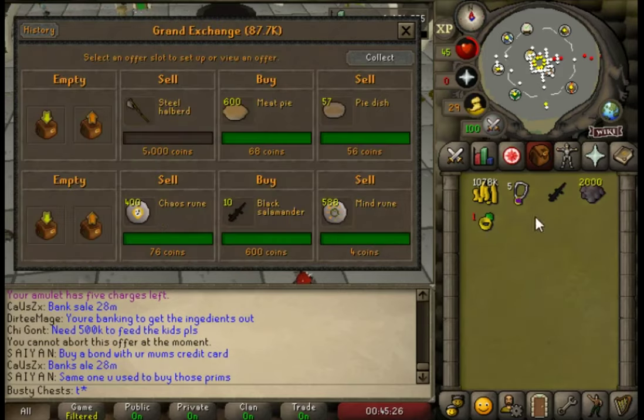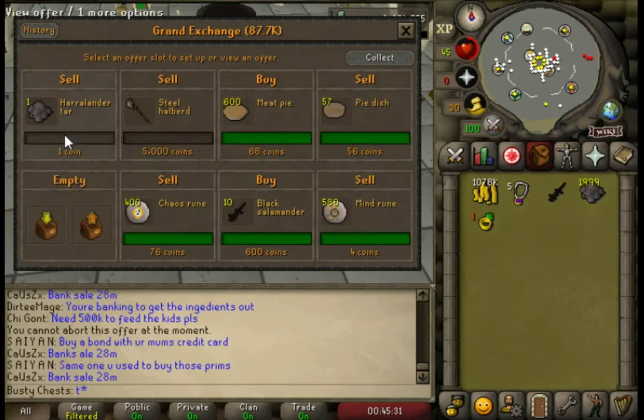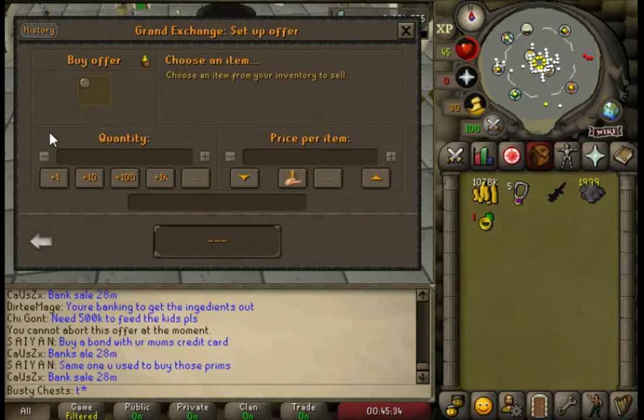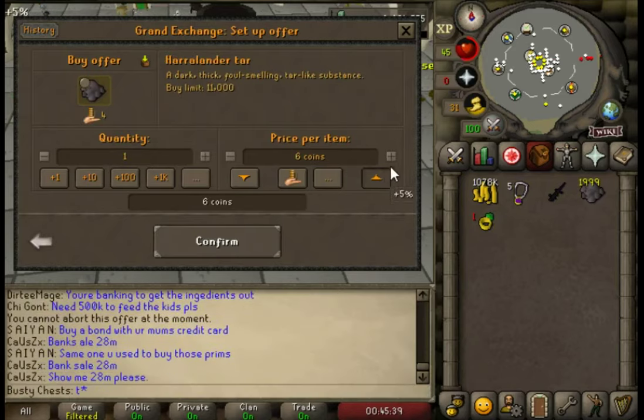They bought for 8 gp each, which is really, really cheap. I'll sell one to check the actual low-end price — probably five or six, seven. Yeah, seven gp each I can slow-buy them for, and that's much, much cheaper than the trident — 320 coins cheaper per shot, to be exact.